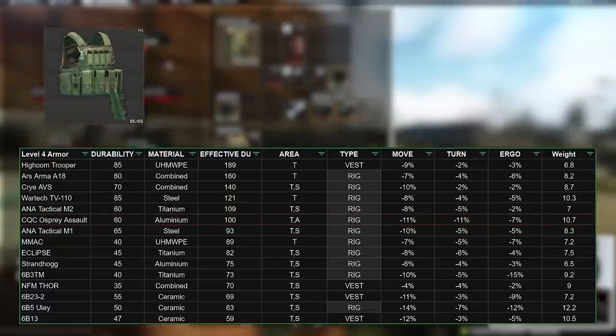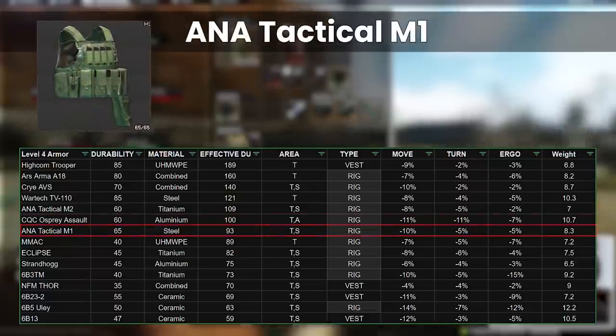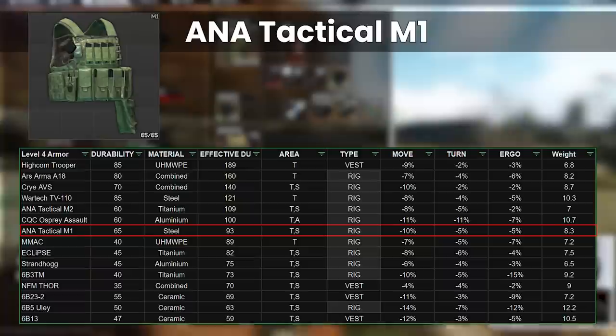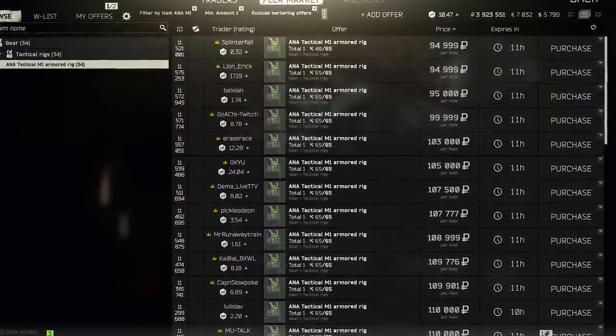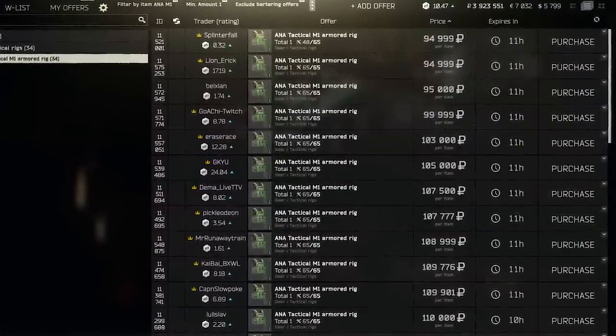Moving back into the better value armours, the ANA M1 is alright. We're starting to get into the lower durability section, but it has ok stats — not terrible, but a bit heavier than the better M2 version. This is another thorax and stomach protector, so is useful on that front, but it tends to be more expensive than the M2 at around 100k on the flea, maybe kind of surprisingly.